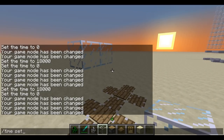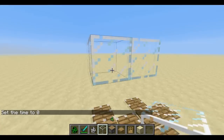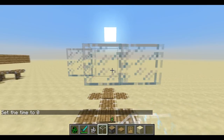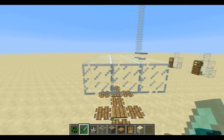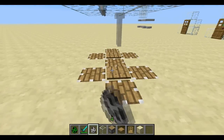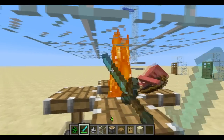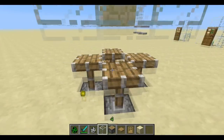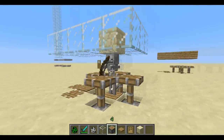Let me just set it to day so we don't get all these mobs spawning on us. All you have to do is put a little roof on it, and when I place a mob in here, this is all it is — that one just has a wood roof. Let's give him a sandstone roof so he won't burn.